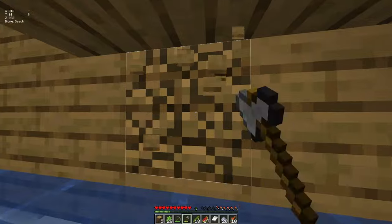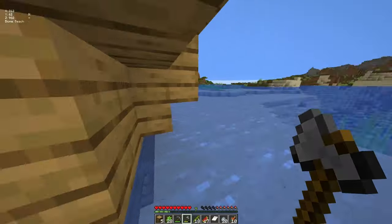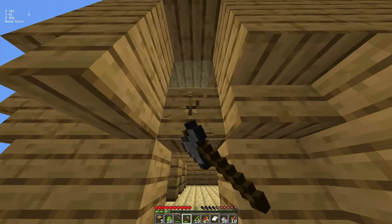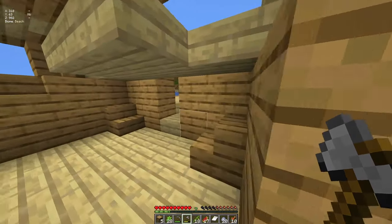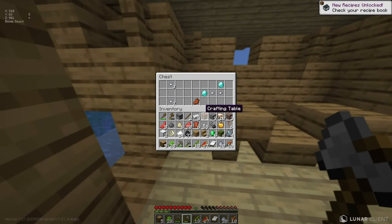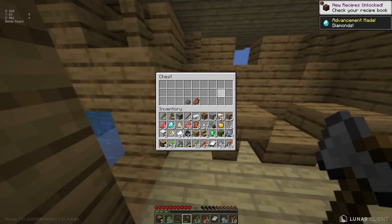Anything exciting in here? It's like little quarters. Let me maneuver myself through the hole — I don't think I can. Let's break this. Oh my — two diamonds! That's exciting! I'll leave the gunpowder and grab these little nuggets.